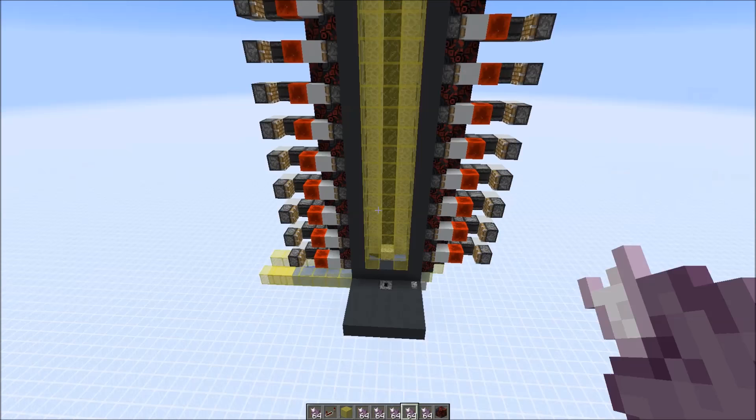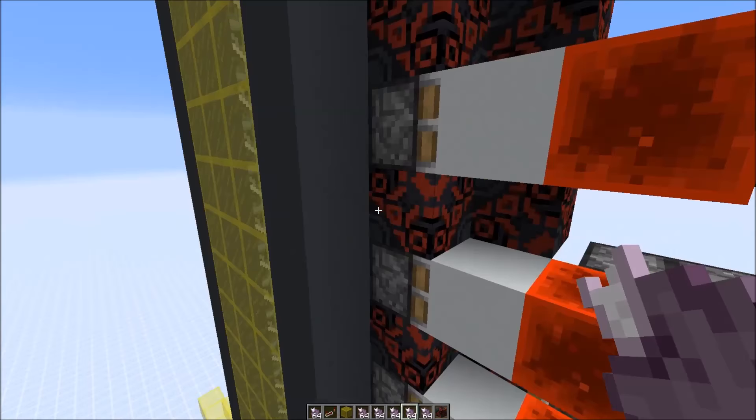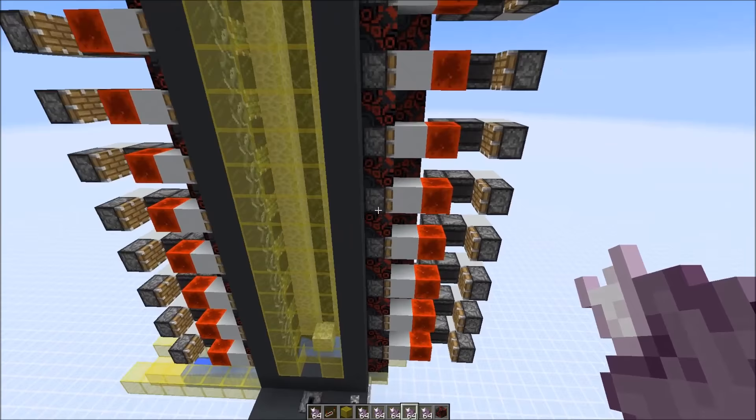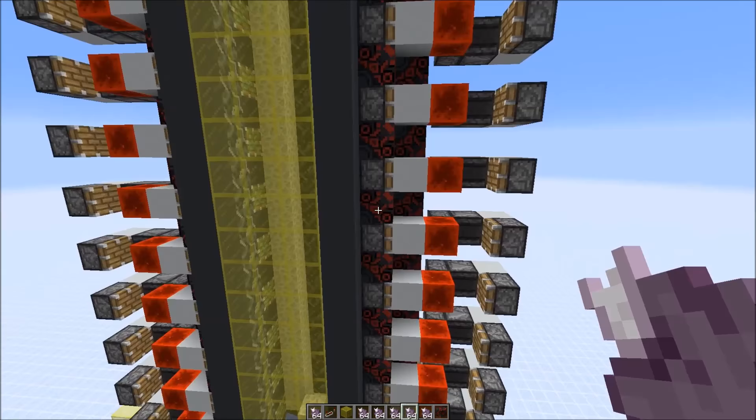The purpose of those terracotta blocks is to keep the falling fruits inside the chamber so they will be picked up by the water stream. Of course you could use different blocks for those — I just wanted to mark them. This farm works in 1.11. It uses observers which were introduced in 1.11, but I built this in the first 1.12 snapshot. As you can see I used the new concrete and terracotta blocks, but it would also work in 1.11.